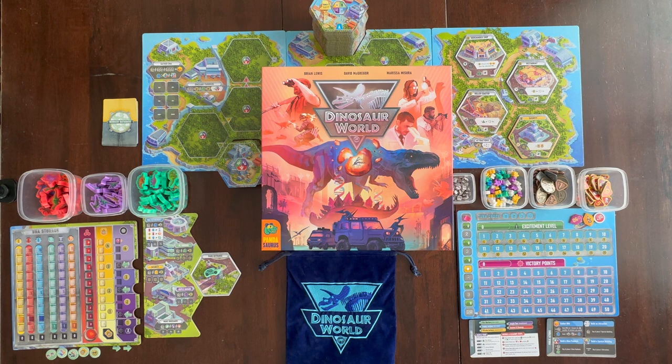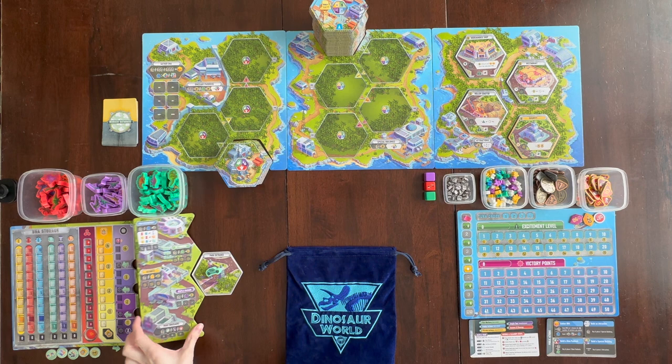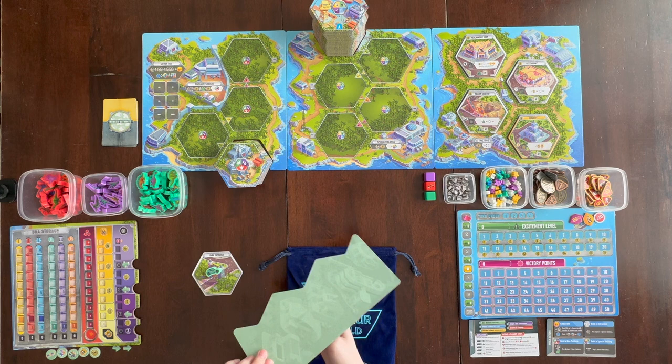I already have it mostly set up, and that is because this game is a lot to set up. I'm just speeding up the time and I'm going to go over what I did to set it up and then I'll finish setting it up. You're going to place the three Central Island boards in the middle of the table so all players can reach it. Then you're going to give each player a DNA storage board and one of these park boards. Both the DNA storage and this board have a different colored back, so you want to choose your player color.